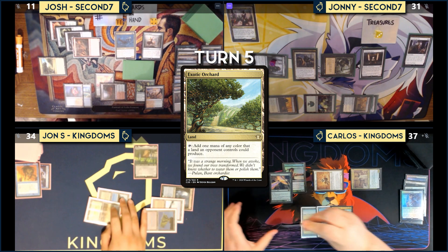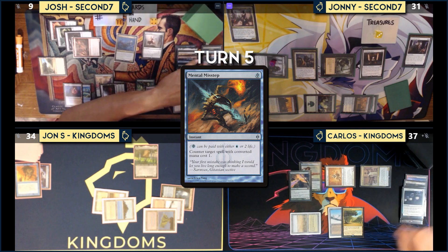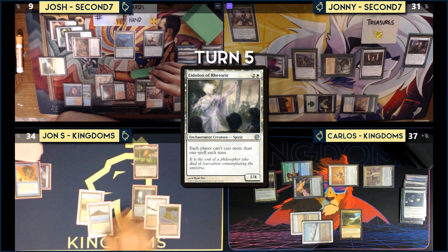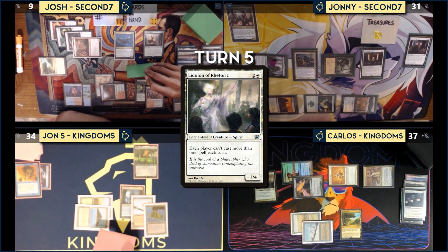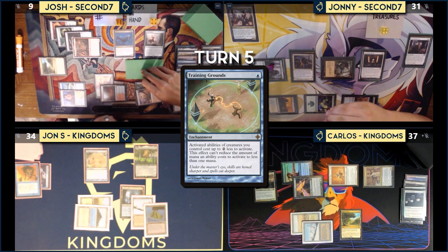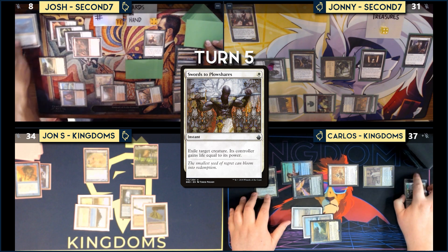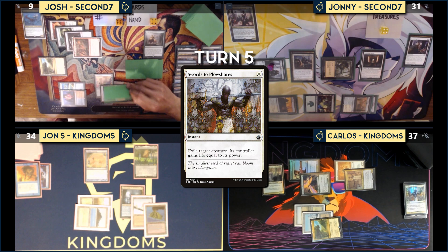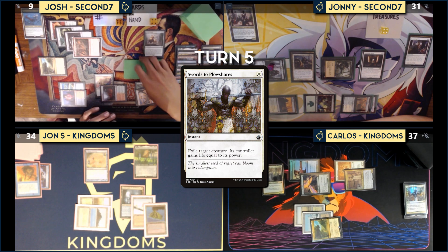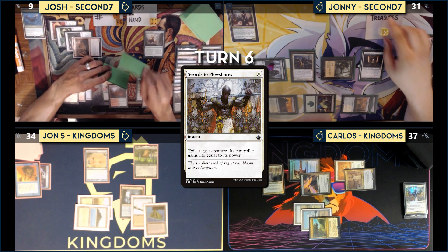Josh responds, paying two life to cast Mental Misstep countering Deafening Silence. Carlos plays Eidolon of Rhetoric and passes. Josh untaps and pays one to keep Cody. He takes one from Fiery Islet, taps four mana, and activates Thrasios. With the ability on the stack, he responds by equipping Sword of Something onto Thrasios, gains one life. He looks at the top card, puts one on the bottom, and reveals Swan Song — draws it.